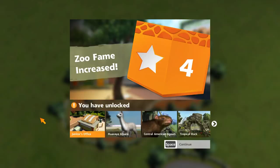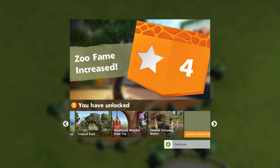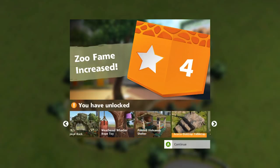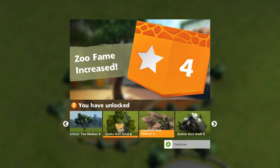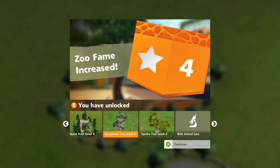We have just gotten to level four, which means we can officially hire a janitor. We can have alpaca, central American agouti, tropical rocks, weathered whacker rope toy - this is so cool. We're seeing things like the painted hideaway shelter I haven't seen in any of the challenges. There's also rocks for decoration and look at the grassland tree - I would be super excited about the trees.